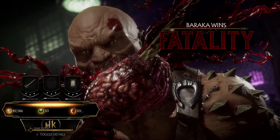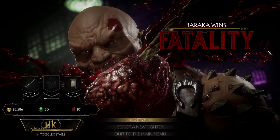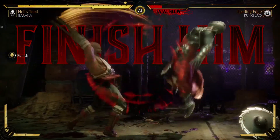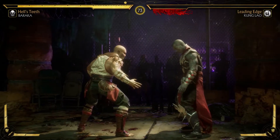Let's quickly fast forward to the second one, where we're about to perform it again. Obviously your fatality is performed once you take out all the life and it says 'Finish Him.' This one, we're going to press back, forward, back, then A.